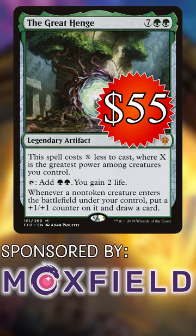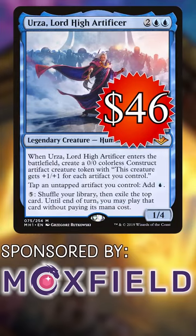The Great Henge, $55. Absolutely overdue for its first reprint. Urza, Lord High Artificer, $46. He's an artifact staple and can easily tip a game in your favor.